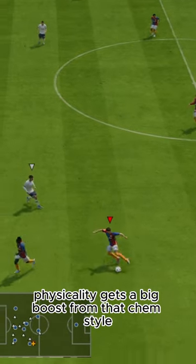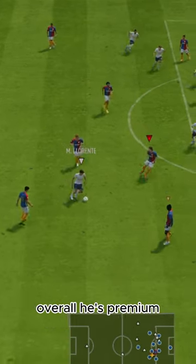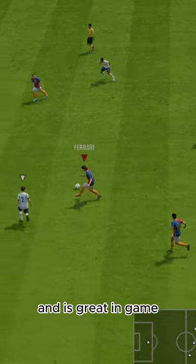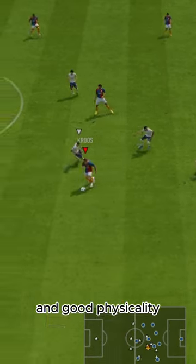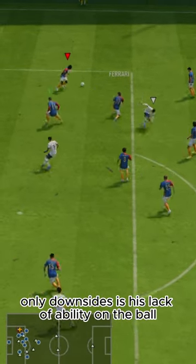Physicality gets a big boost from that chem style, giving him really nice strength and aggression. Overall, he's premium so he doesn't need links, he's free and very easy to get, and is great in game. The 99 pace really does a lot for this card. He has good work rates, great defensive ability, and good physicality. The only downside is his lack of ability on the ball — but overall, it's a good deal.